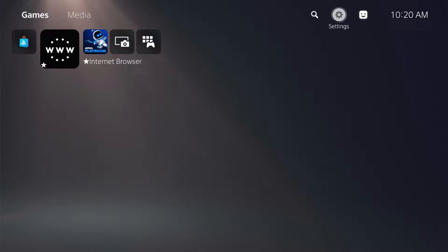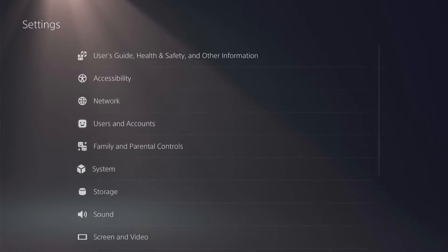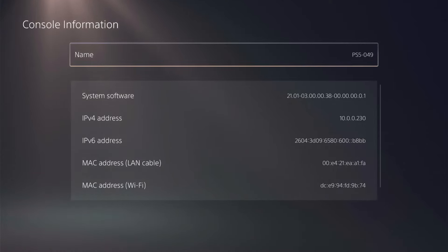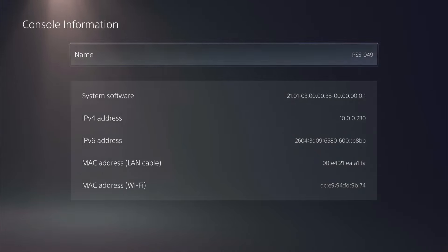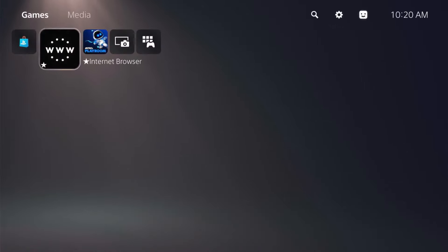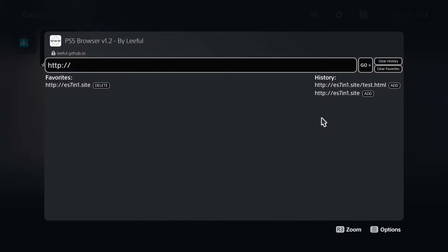So now we're over to our PS5. We'll go into our settings, down to system software and console information. You can see right there, after the 21.01, we are running firmware 3.00. It has been reported that it does work down to 2.50 — you can definitely let me know in the comments below. Let's go ahead and launch our browser. I already have the site in my history — echostretch.site, test.html. Go ahead and launch it. And as you can see up in the top left-hand corner, it does display the 1. So we know that we are good for the WebKit on this version.